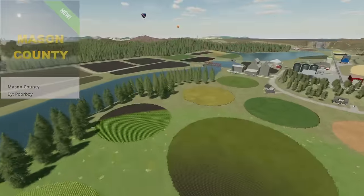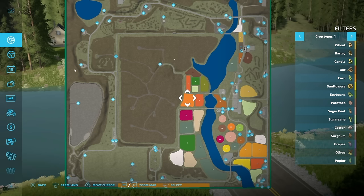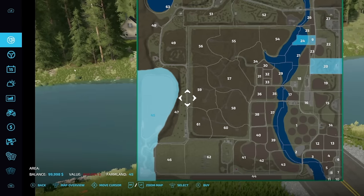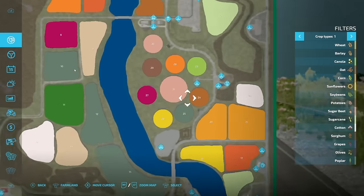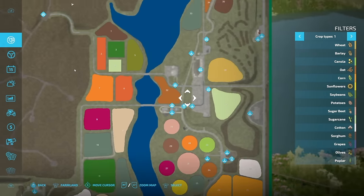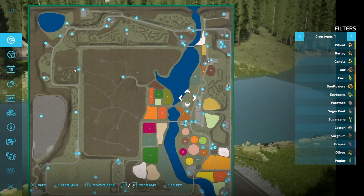Starting off today with new ones for all platforms, we have Mason County from Poor Boy Modding. This is a very neat and super unique map. Looking at the PDA to showcase it all — we have massive amounts of logging in the middle, an area where you can buy rocks and dig them up with excavators and wheel loaders. There are lots of different sized fields, so you could use pivots from Hispanic Modding if you want, and some fields are purchasable individually while others you buy two or four at a time.